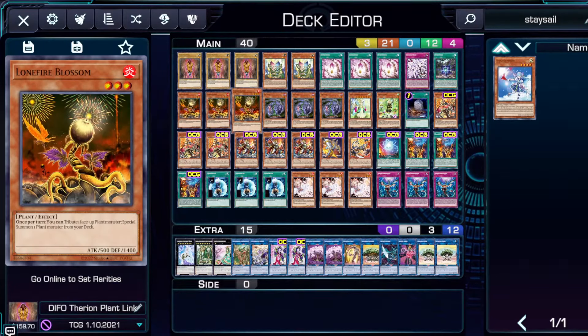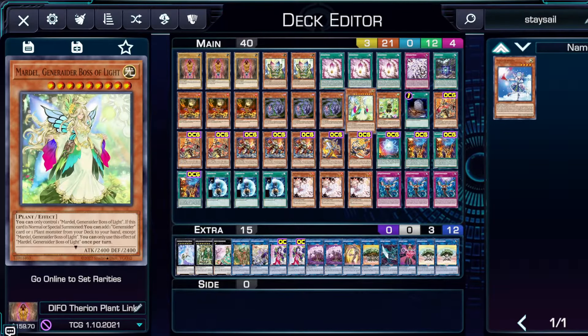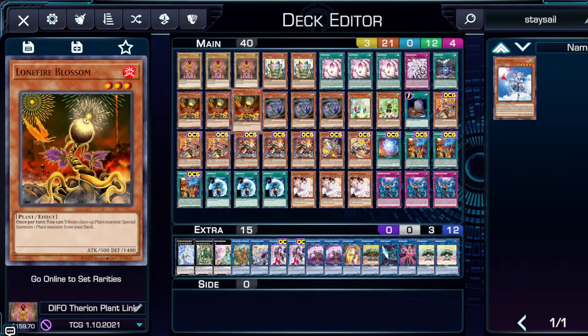Of course we have Lonefire Blossom — easily the best plant card in the deck because it summons any of your plants from the deck. You can grab it off a few of your other monsters — absolutely fantastic card. Evil Thorn is played because we play the Sylvan XYZ rank one as well as the Sylvan link monster. This gets another copy — really two copies of itself from the deck, a really good plus one, great extender. We have Mardell Generator Boss of Light: you can only control one, and if it's normal or special summoned you can add a generator card or plant monster. You can only use this effect once per turn. This searches any plant monster in the game — whether it be Evil Thorn, Lonefire Blossom, any of your Sun Seed monsters.